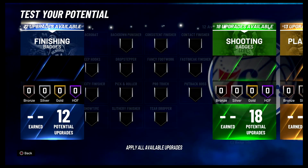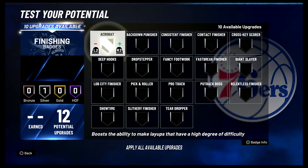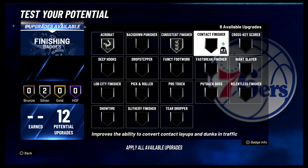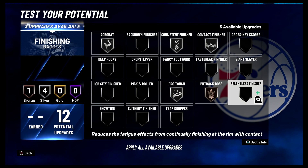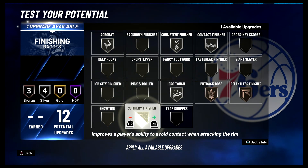For your finishing badges, you're going to put acrobat on silver, consistent finish on silver, contact finish on silver, pearl touch on silver, put back balls on bronze, relentless finish on bronze, and slither finish on silver.